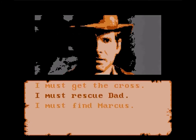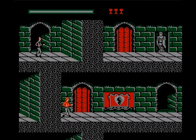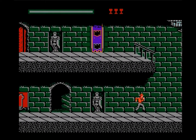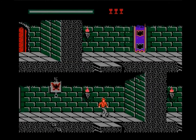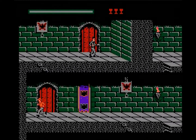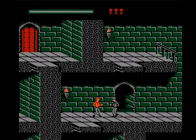We're back to another fork in the storyline. I'll head off and rescue Dad. We're in Castle Brunwald, and this is where it turns into a little side-scrolling action adventure. It's actually quite charming — a little more functional than the other Last Crusade action game. You can do more and see more. The doors are pretty big in this castle and everyone runs everywhere.